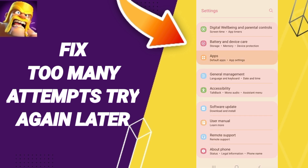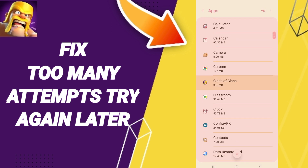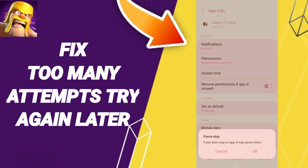In the app list, find and enter Clash of Clans. On this page, click Force Stop and then click OK.